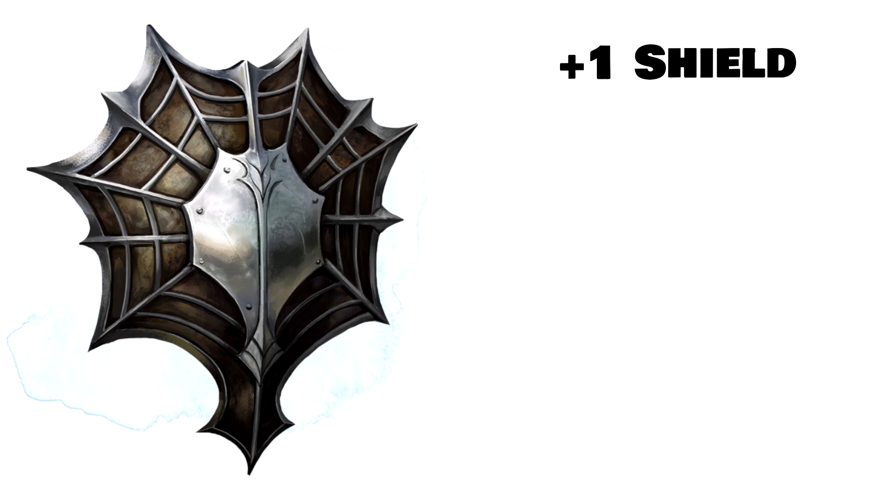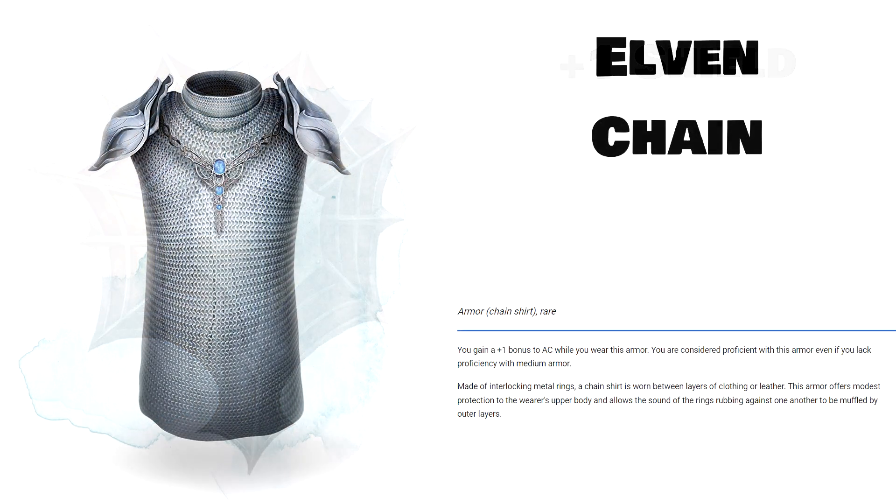Actually, I've kind of been lying to you, because there is a plus 1 set of armor that does go above the shield. At number 68 is the Elven Chain, and the Elven Chain is above the plus 1 shield because it is so versatile — it allows spellcasters to have armor. This chain shirt is AC 14 plus your dexterity modifier, maximum of 2. However, you are proficient with this armor even if you lack proficiency with medium armor. Inspired by Lord of the Rings' mithril armor, this is great if your wizard, sorcerer, warlock, or what have you, is really struggling to stay up during combat. Combine Elven Chain with something like the shield spell, and you can easily get your AC up to 19 or above, which is high enough to skirt many attacks.